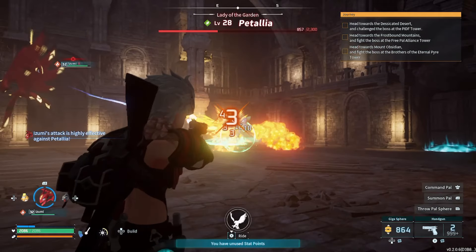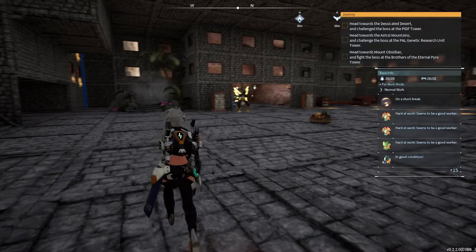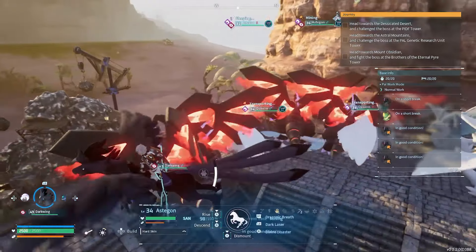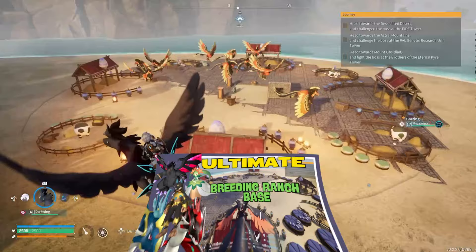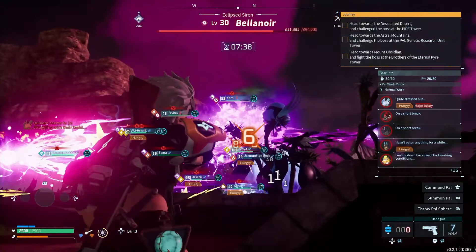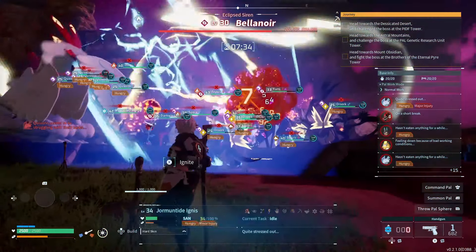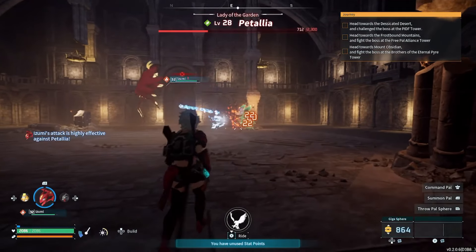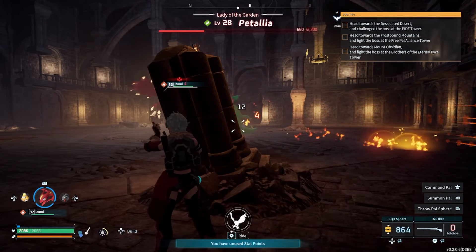I am honestly not ready for any endgame content in Palworld. I spent too much time trying to make good base setups and farm up as much material as possible. But once I got my ultimate breeding ranch base up and going, I started getting things together. And though it was tough, Belenor is something that, even if you do not have a single max level pal, you can conquer. Flame078 here — let's talk on how to deal with Belenor, the Dark Empress.